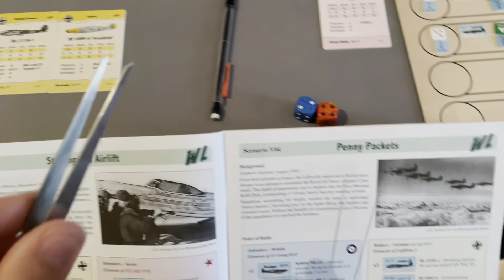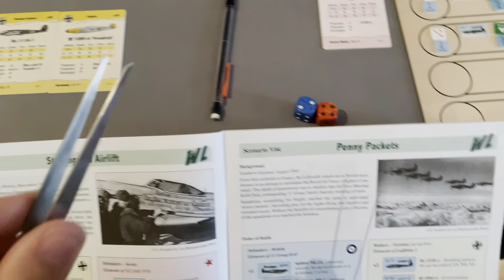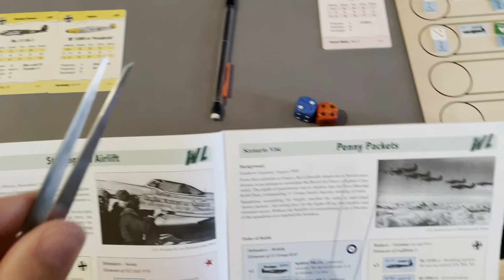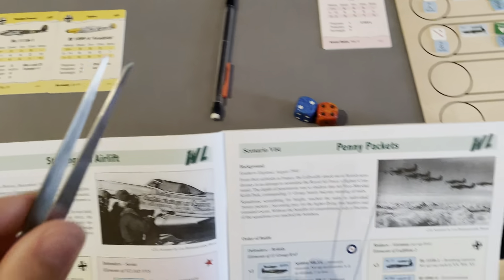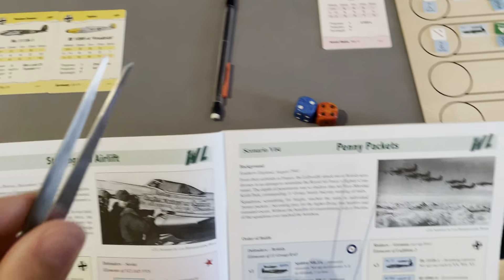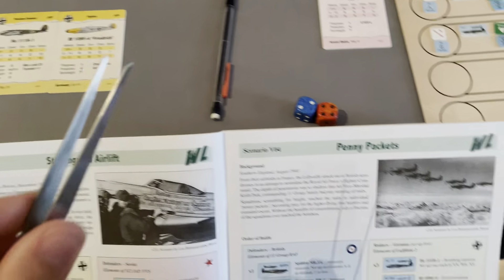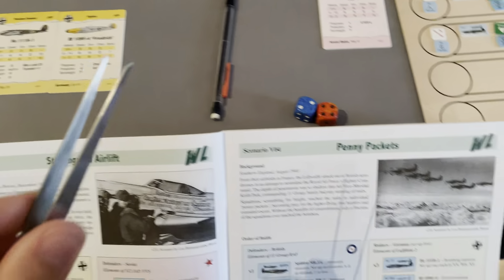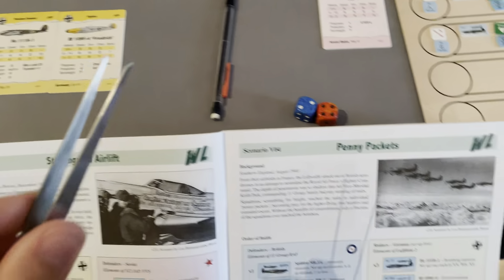The BF 109s set up as an escort — a new tasking we need to explain. Escorts set up escorting a formation or, in this case, a single bomber. The rulebook gives a diagram showing how they set up in relation to bombers: the escort must be within three squares, at a maximum of one elevation below or three altitude above, but not in front.